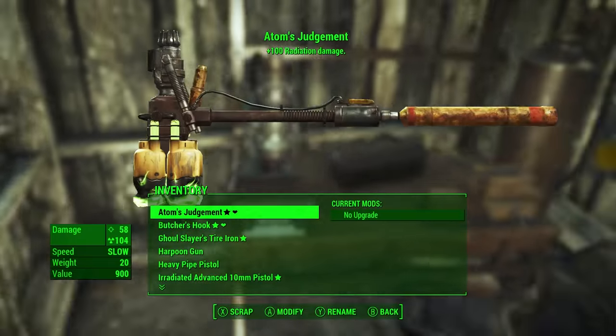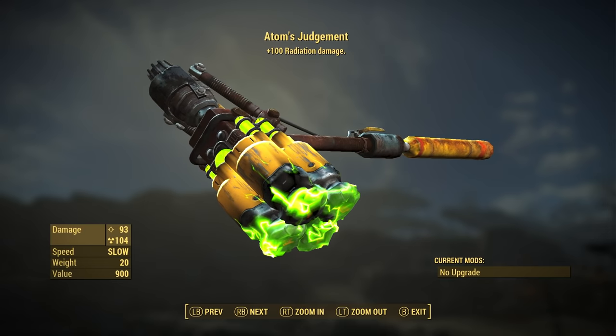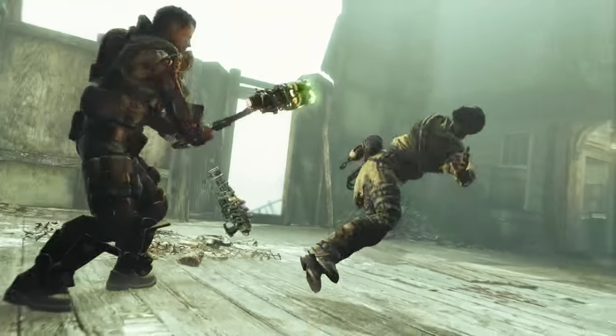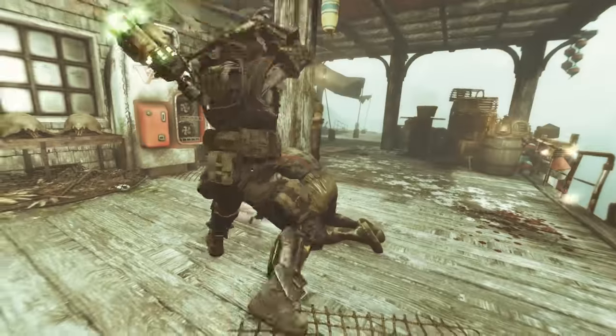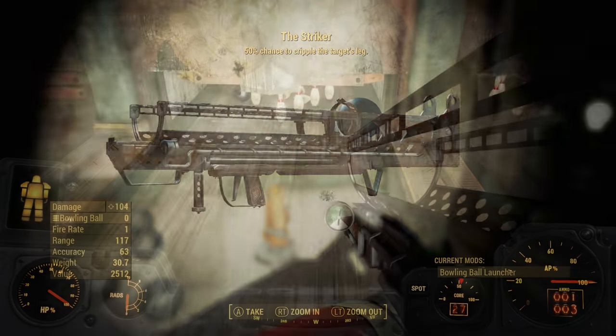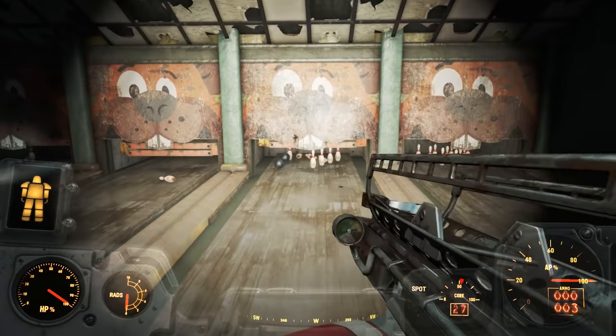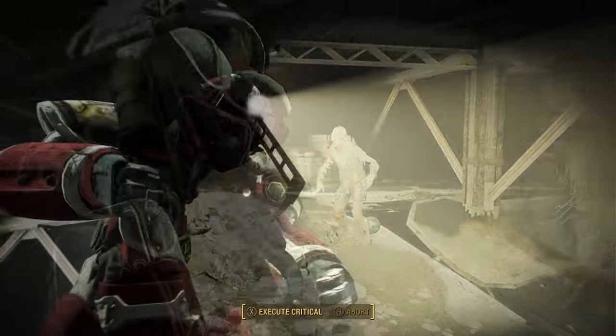Bloodletter is a unique gaff that causes targets to bleed for 25 points of additional damage. There are unique versions of existing weapons as well. The Children of the Atom will reward you with Atom's Judgment — a super sledge with broken fusion cores mounted on it that add 100 points of radiation damage. And the Striker, which I found in a bowling alley, is a converted Fat Man that shoots modified bowling balls with a 50% chance to cripple the target's legs, and you can craft its ammo in the chemistry bench.